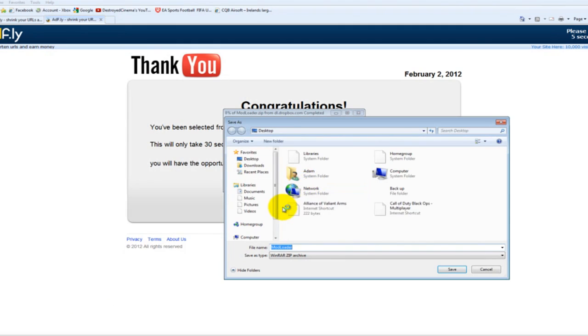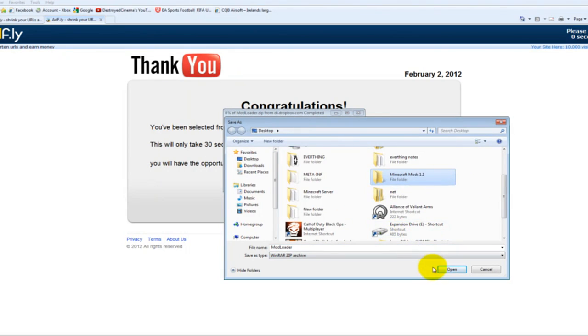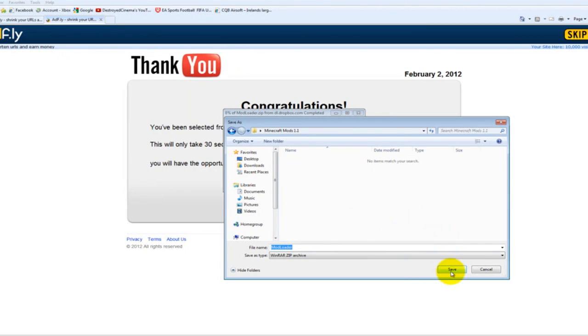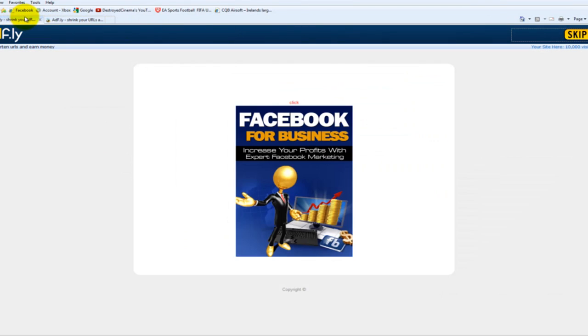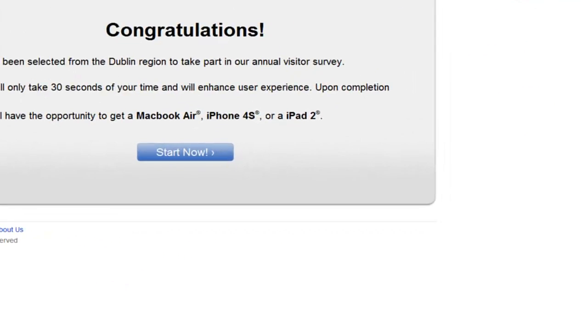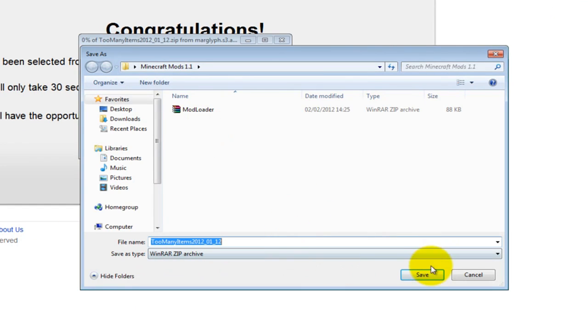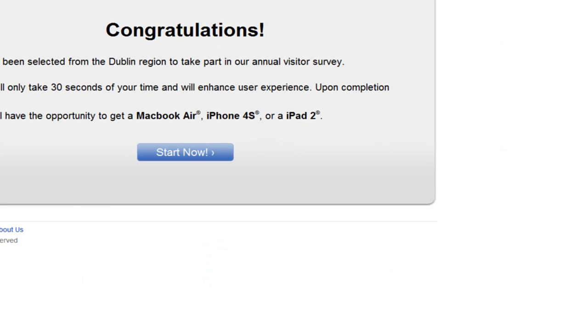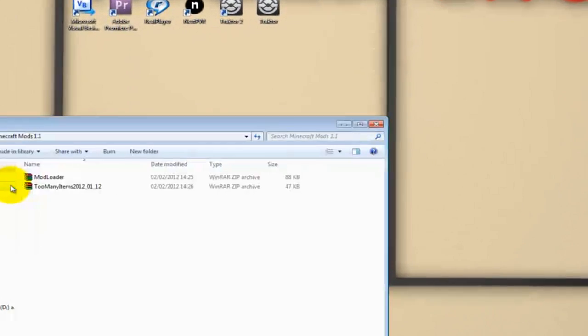Save both files to your desktop folder — the 'Minecraft Mods 1.1' folder you made. Save the mod loader there and save the Too Many Items file there as well. Then you can close the browser.